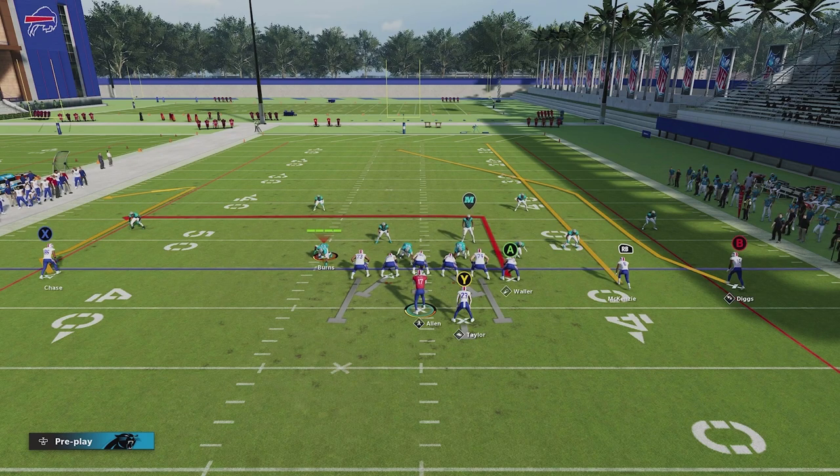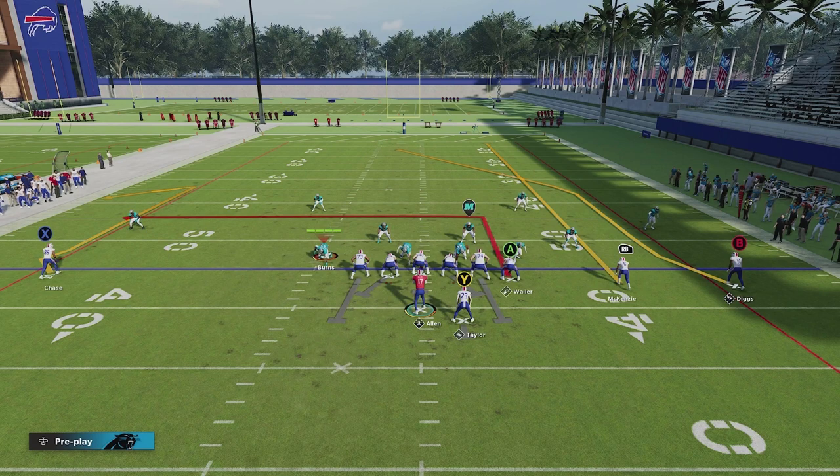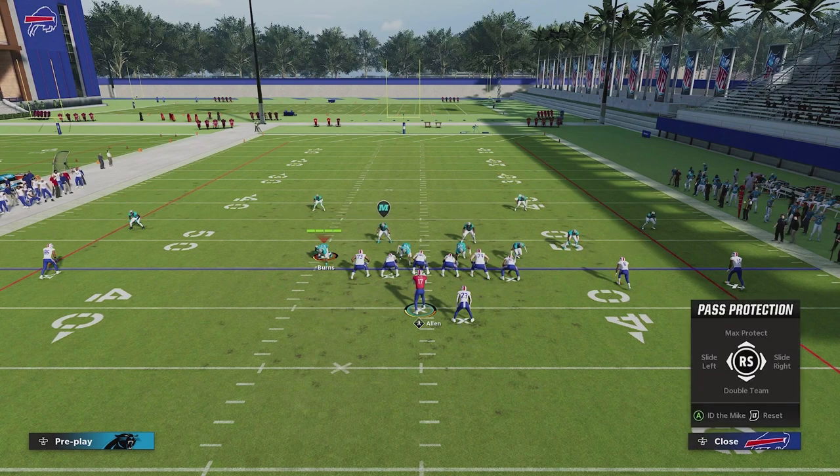The second thing to understand is that we have a four-by-one. What does that mean? We've got four receiving threats — counting the running back — to the right side of the ball. That's going to shut off match on that side of the field. So basically, now that match is shut off, we're attacking as if they don't have match on.